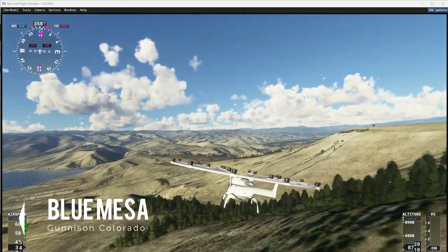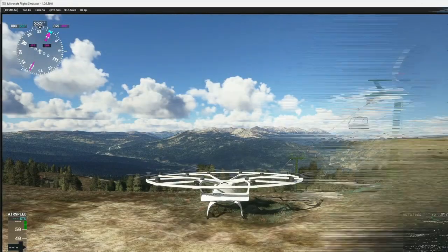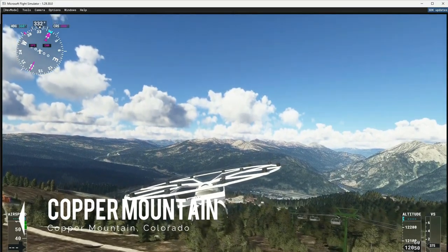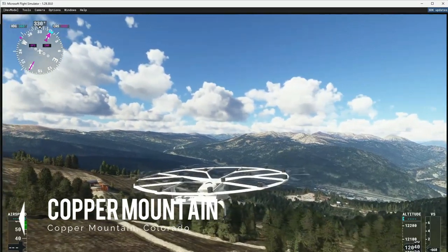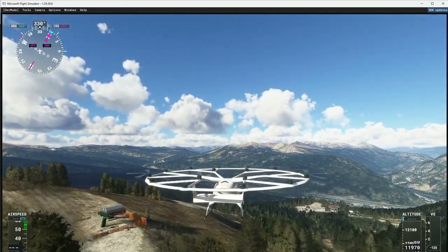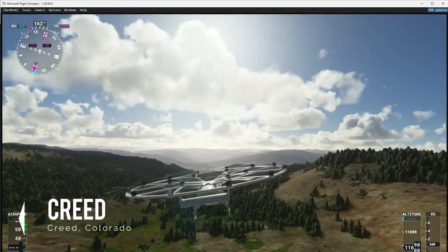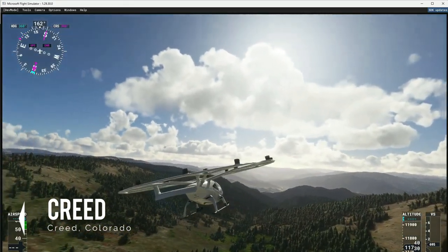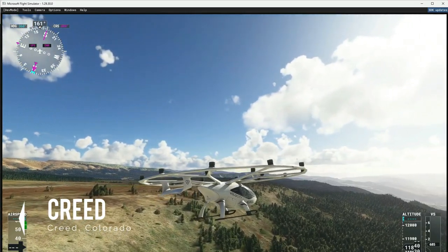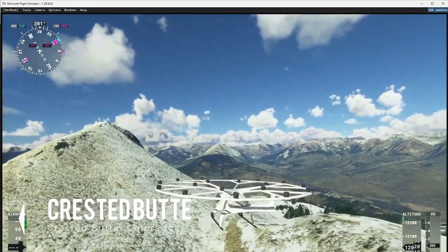That's the latest update on our progress of trying to get hang gliding into the modern Microsoft Flight Simulators. What we're hoping is that the site information, site databases, and this ability to build up a universal database of hang glider sites is not specific to just one flight simulator. The database should be able to easily connect to any sim that has the API for us to either get or set the geolocation information of an aircraft — that's really all we're doing. We're looking forward to expanding the use of this database to any sim.